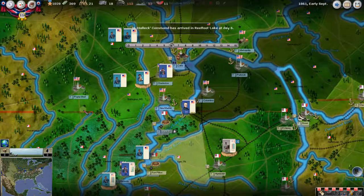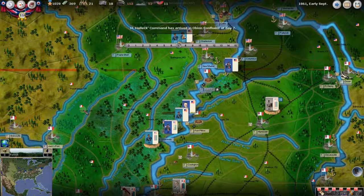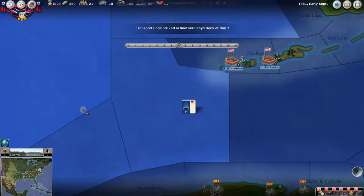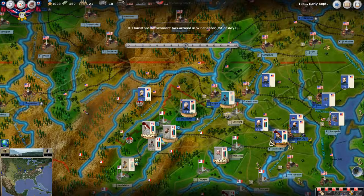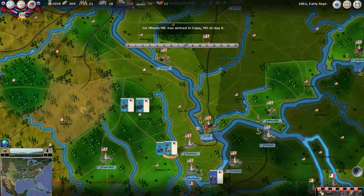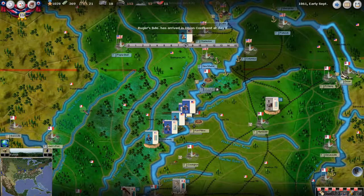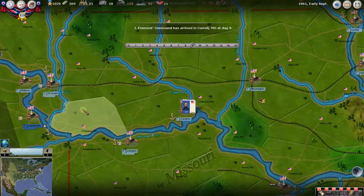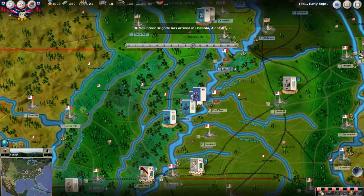These turns take a long time to resolve once the game has progressed quite a bit. The WeGo system is really cool — I love watching turns resolve themselves. We're playing with fog of war on. All the things we can see are based on our spies, spotters, cavalry, or just having troops in the area.